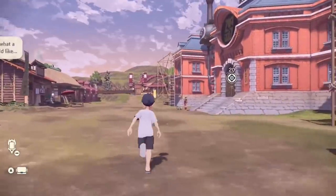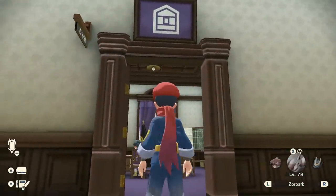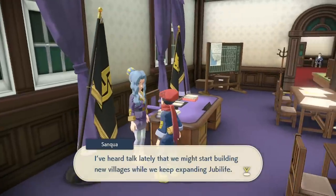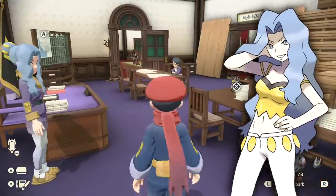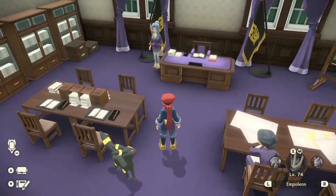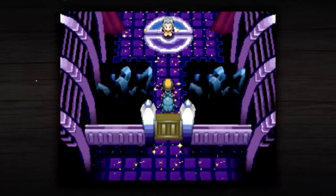Starting us off, the first easter egg can be found within the Galaxy Team headquarters. If you go into this building and enter the room of the Construction Corps, you will find Sanqua, who is the Construction Corps' leader. Just by looking at her, you can tell that she is an ancestor to Karen of the Elite Four from Pokemon Gold and Silver. If you take a look at the room of the Construction Corps itself, you will clearly be able to see that it is largely colored purple, which is the same color used for Karen's room in the Elite Four in Pokemon Gold and Silver.